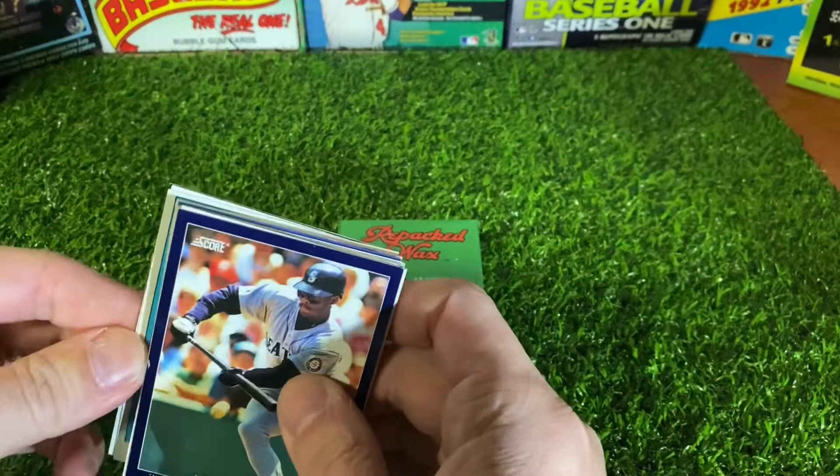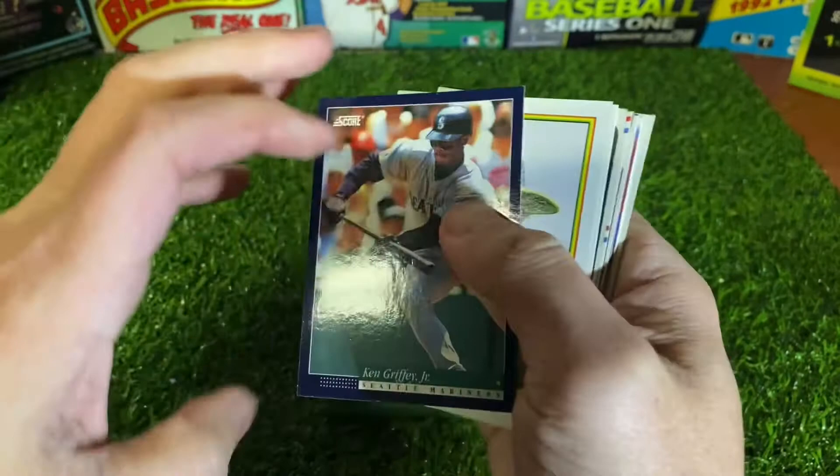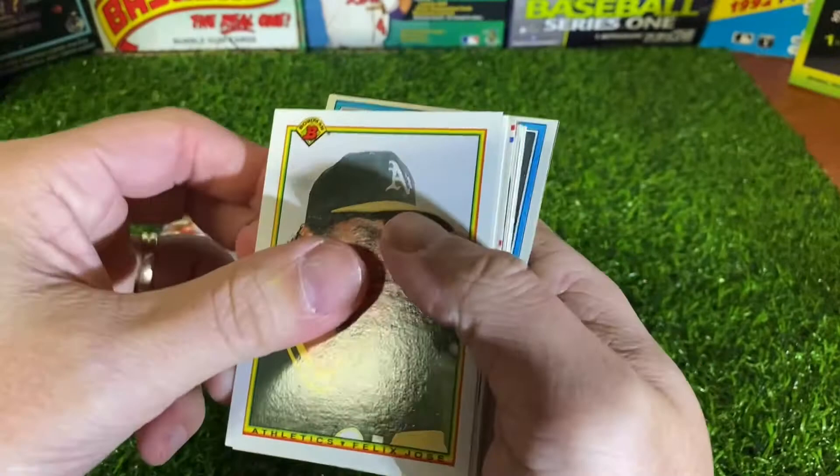Let's see — Ken Griffey Jr. right off the bat. Can't go wrong with a Ken Griffey Jr. card. That one is from 94 Score. Pretty sweet looking card.